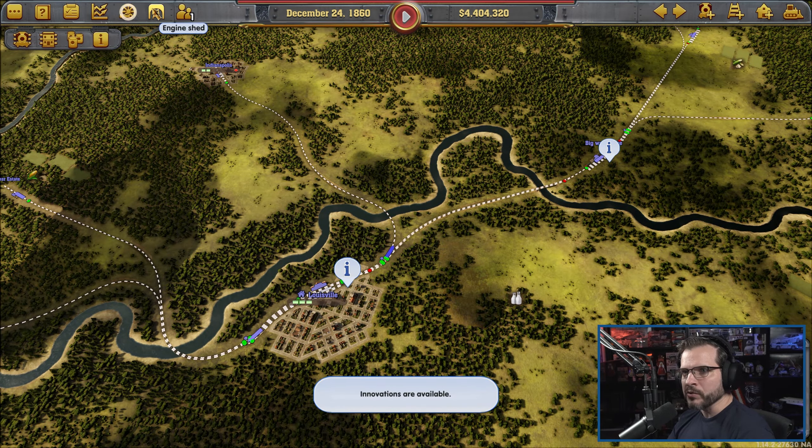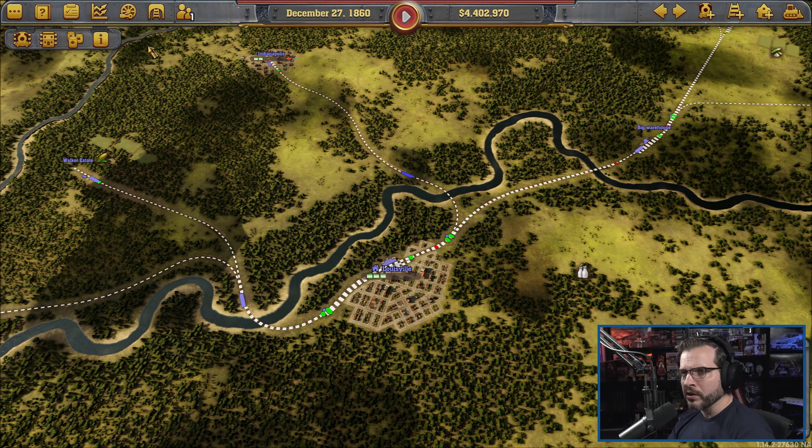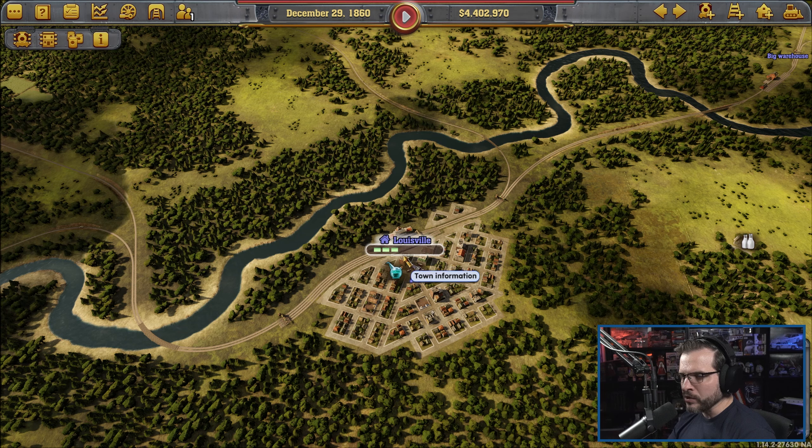I know I'm going kind of fast, I'm just trying to zip along here. That looks good. Task: trying to reach the population. As we're delivering goods, that'll get there anyway. Now we've got to get the weapons.